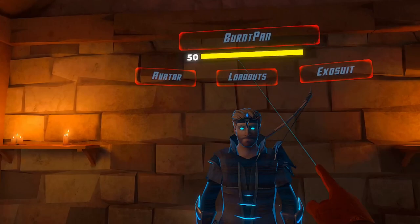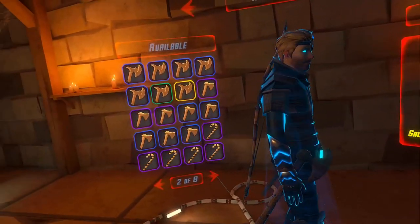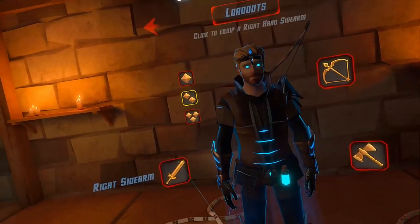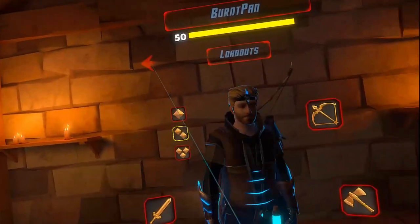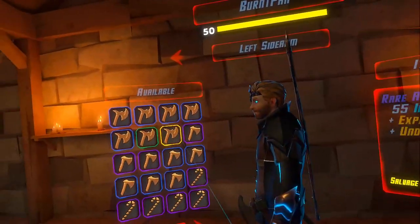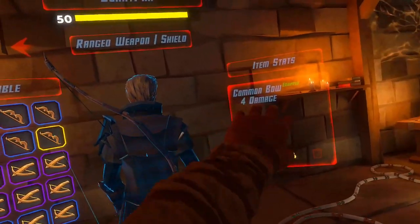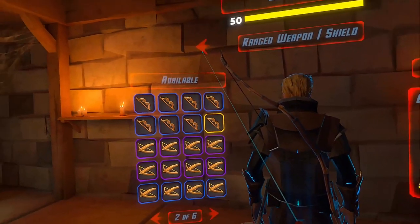I'm going to show you my loadout real quick. It is the default loadout. I'm actually going to change it to the sword on the right side — that was the default sword with six damage. The common sword, the one you start with. Then we've got the default axe on the other side with six damage, and then the default bow with four damage — or common bow, I guess all of them are called common.